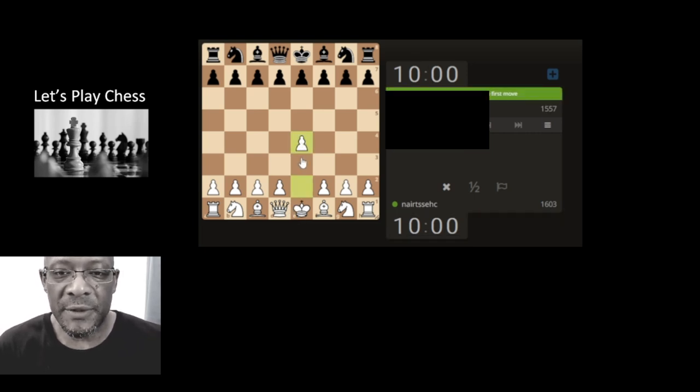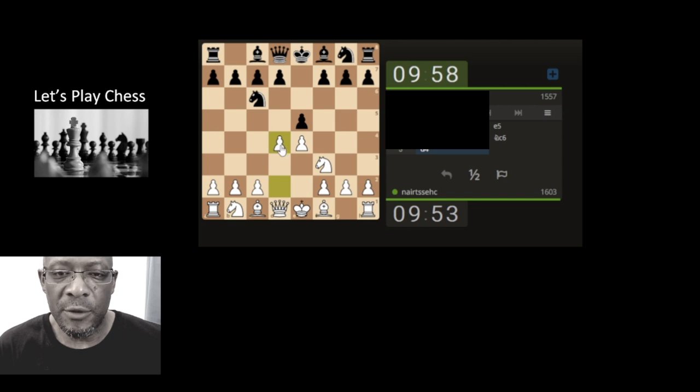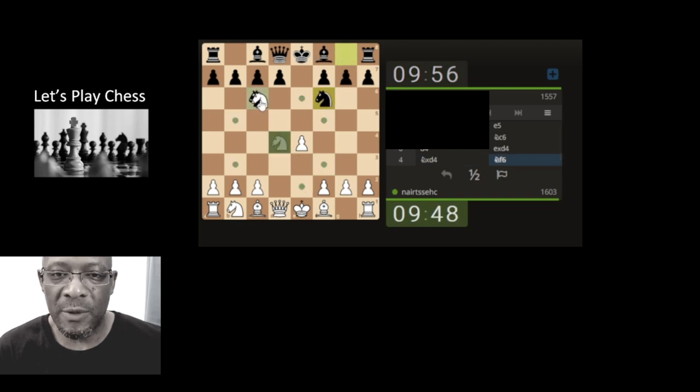A quick 10-minute game, let's see how we get on. The opponent's taking a while to start - we've got problems already. It's a 10 minutes, zero increment game, so we'll stick with our usual type of opening. We'll capture here - all depends what they do next. We'll take the knight, just keeping it simple.